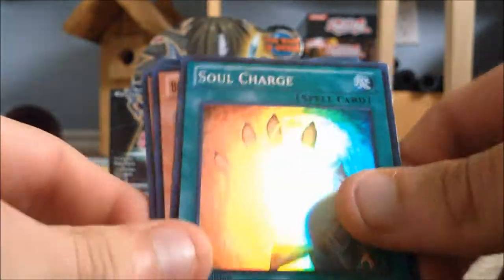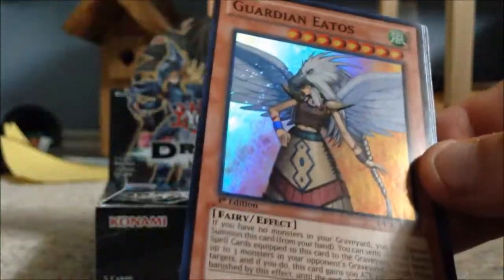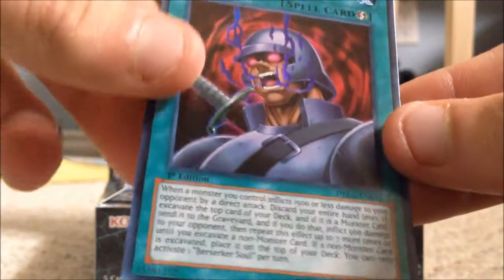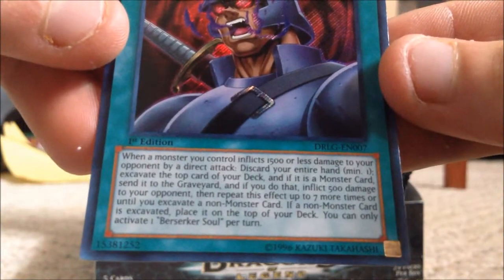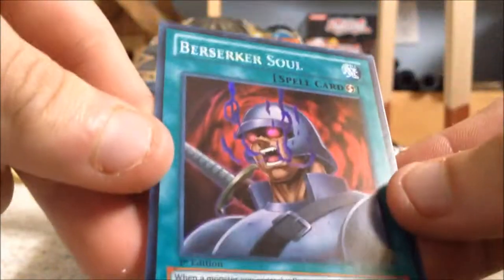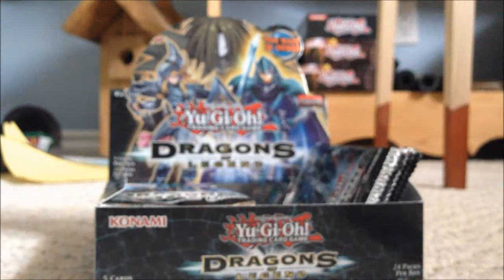Then we got another Soul Charge — that card is so good. Blackwing Hurricane the Tornado, another Guardian Eatos, Flash Fusion, and Berserker Soul — nice, that's pretty decent. I think that was one of the cards Yugi used against Raphael in the anime.